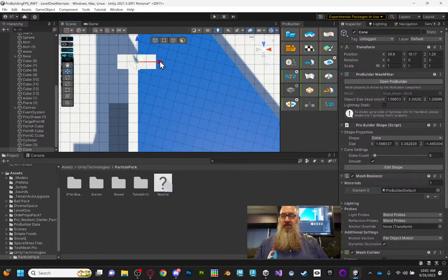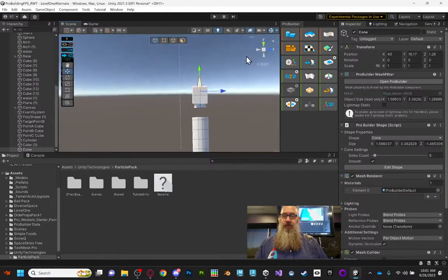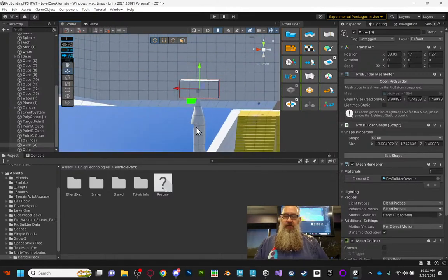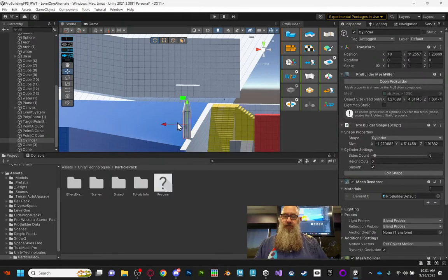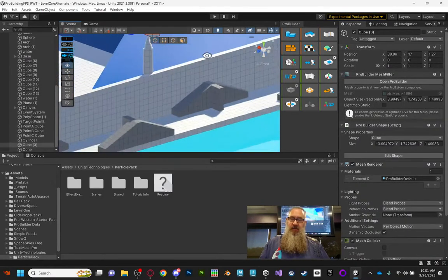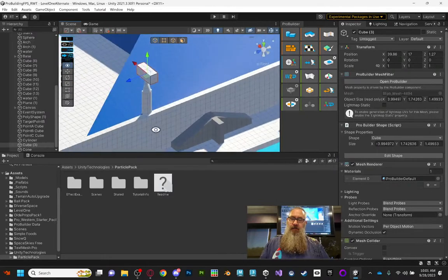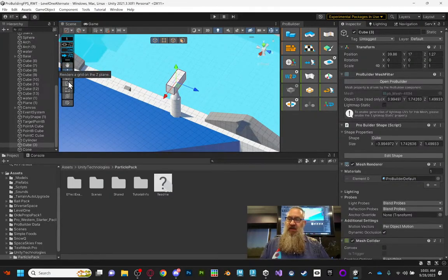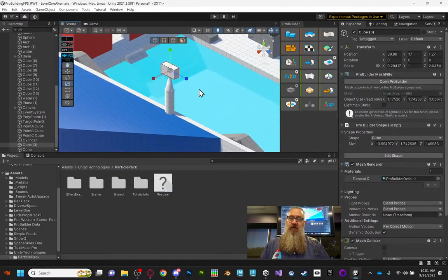Let me turn ProGrids on to make my life easier. I should have the follow script. Let me rescale this guy — he's going to follow with his eye coming out this way, so I'll scale him so he looks proper. There's my camera.